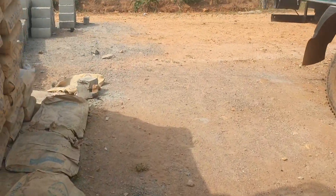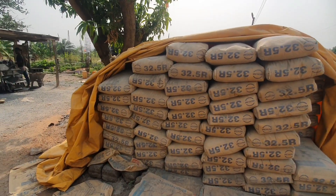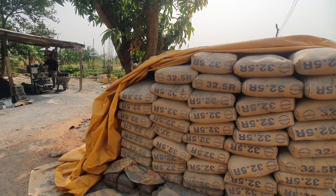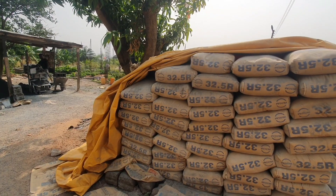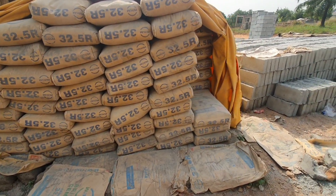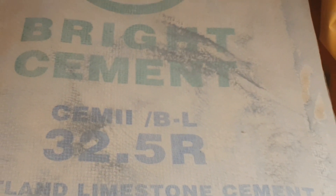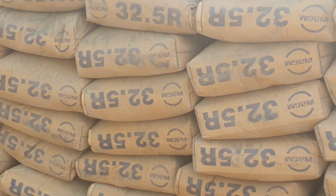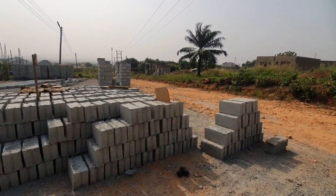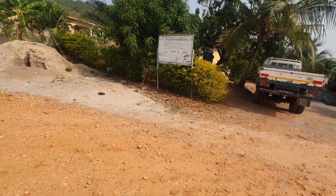When you buy the bricks, there's free delivery. They also sell cement — about seventy-three cedis. They have Bright Cement here, seventy-three cedis per bag. You can see their block factory and they are selling Bright Cement as well.